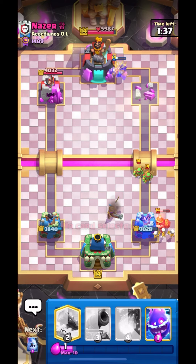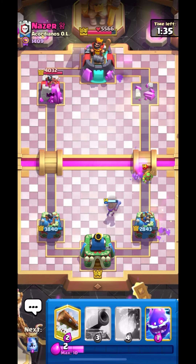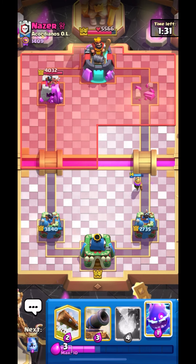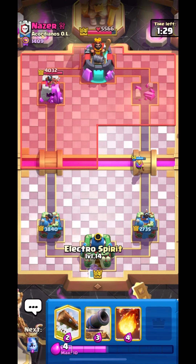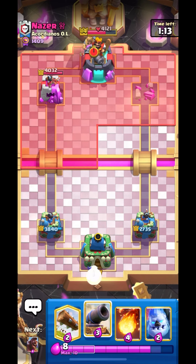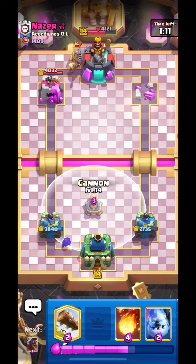Let's put down our musketeer like this and one of his Spear Gobs will get a connection. Anyways guys, we are up by damage and you can see we are already one tower ahead. It's not even 2x elixir right now so we just have to do a good defense. Let's get ready with the defense — he ate all the damage from musketeer, so he is getting ready with the push.